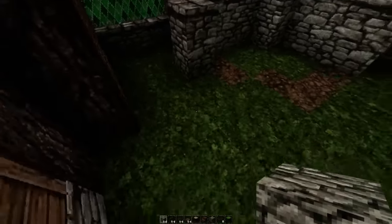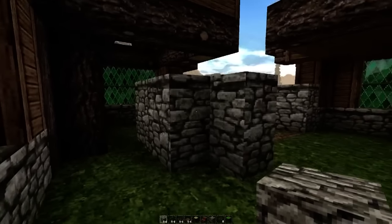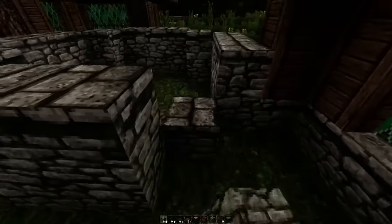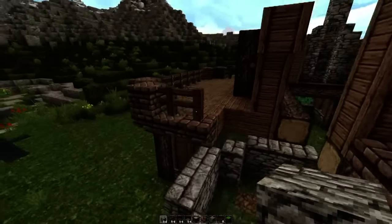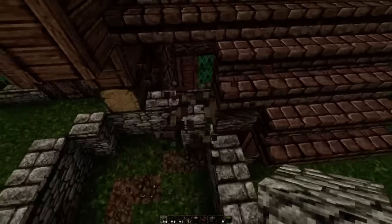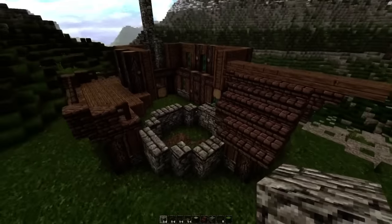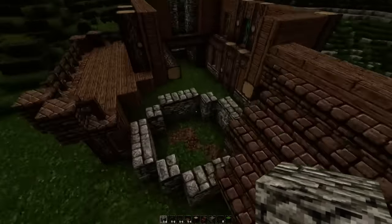I'm just getting the basic shape here. This doesn't necessarily mean these blocks will stay inside — I'll most probably remove them to make space for the room, but just to get the initial shape of the tower it's kind of gonna help us out. Let's remove all of these blocks. I honestly hope I'm not screwing this up because that is a huge mess, but yeah, let's see what we got with this tower.